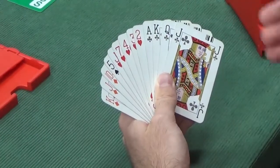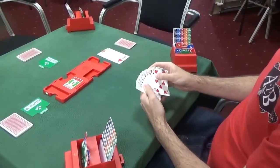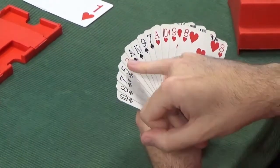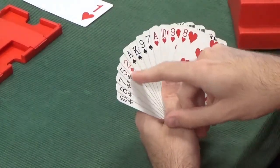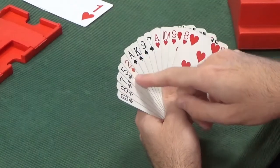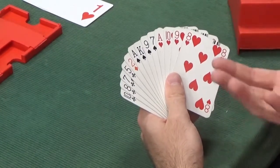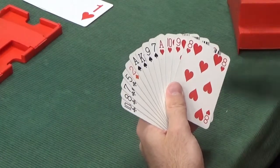First bid is one heart. Now west has a 4-4-4-1 shape and 11 points. The 4-4-4-1 shape is great for a takeout double when they bid your shortage, but here south has bid one of west's four-card suits. A double could see partner bid diamonds, which wouldn't be good. West hasn't got enough points for 1NT and no five-card suit to bid, so west must pass.